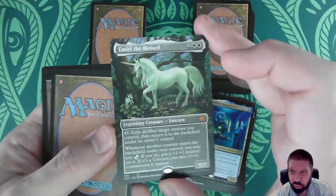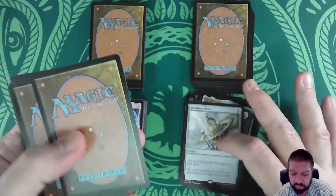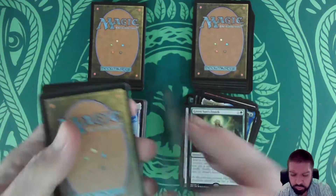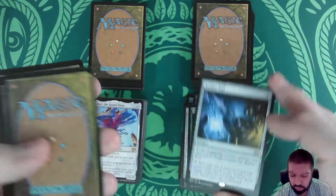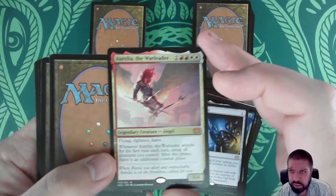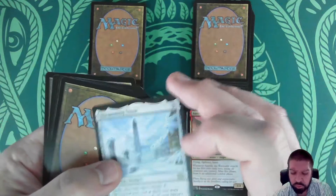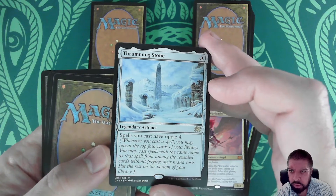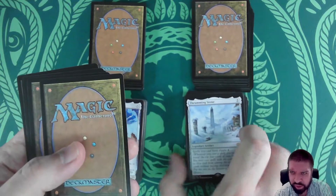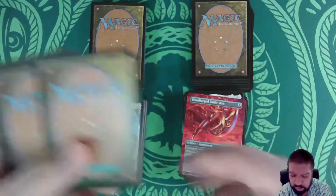Emiel the Blessed in borderless — a pretty card. Vedalken Orrery — around 14-15 dollars. Green Sun's Zenith — an excellent card. Aether Vial — a perennial favorite; it's had a bunch of reprints and it's still over 10 dollars. Aurelia the Warleader — extra combats. Thrumming Stone — I still need someone to explain to me why this is worth as much as it is. Is it non-EDH strategies or is there a cool EDH use for it?